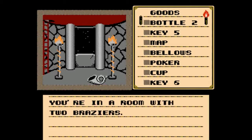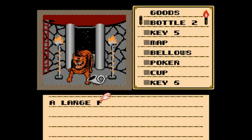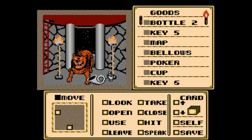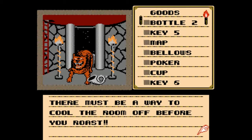We're going to move forward into here — this is where we last left off, we checked out the room and everything here, so we're going to continue moving up by this red ladder here. A large fireball suddenly appears in the room and causes you to shield your eyes. When you open them, you notice that the fire has changed into something far more menacing. The hellhound makes this hot room even hotter — there must be a way to cool the room off before you roast.